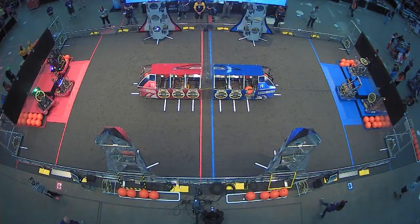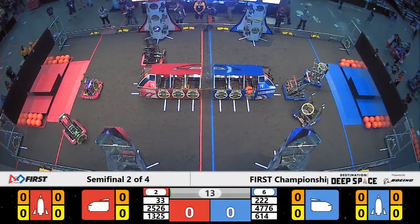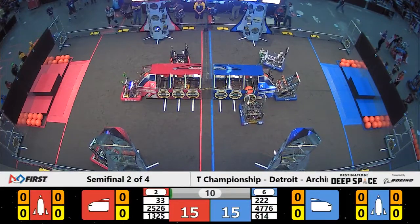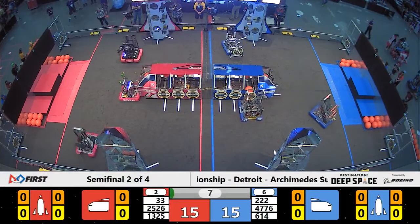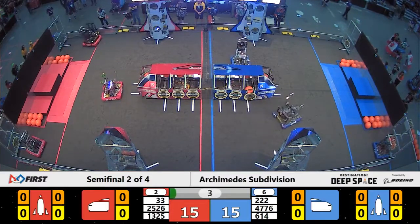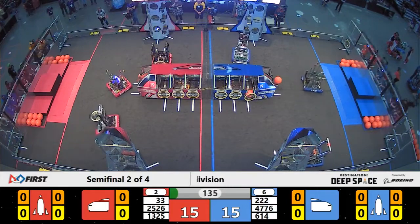Explorers between the lines in 3, 2, 1, go! Both alliances in this match choose to forgo two hatch panels, which is going to increase their scoring potential by 2 points apiece. We do see those hatch panels being put in place. Killer Beats has done one and they're going back for their second during the sandstorm.